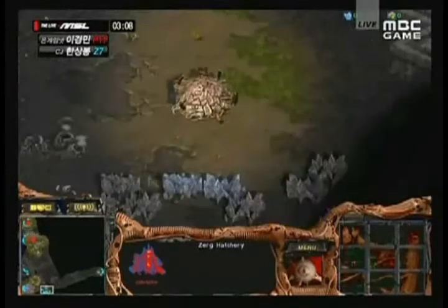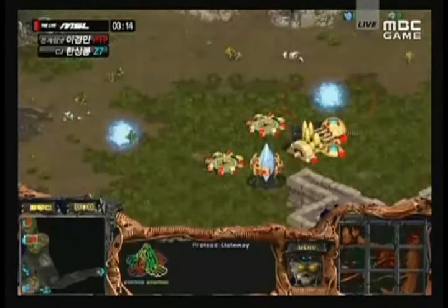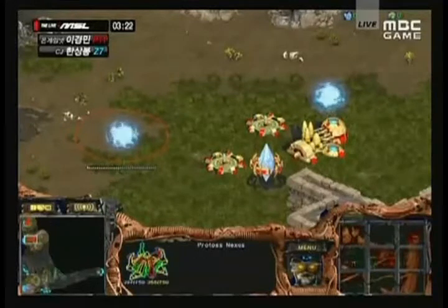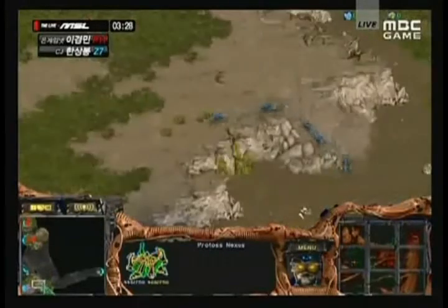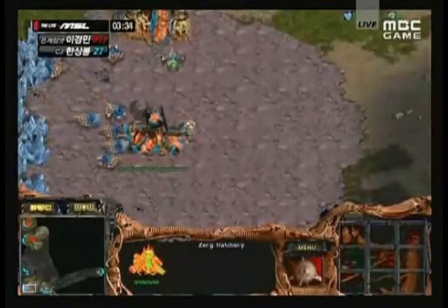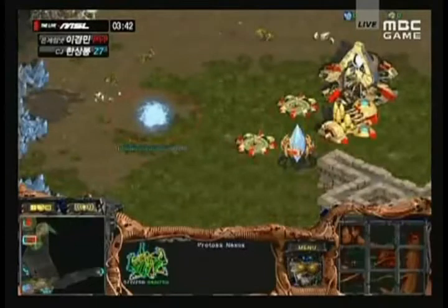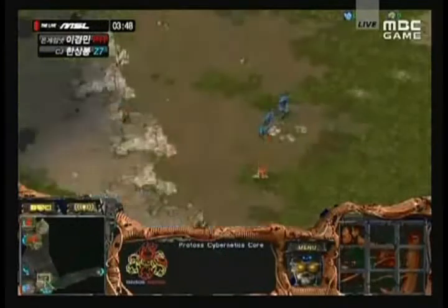A three-hatch build — interesting. Three-base build from Quanro. He's putting down a third hatchery quite a long way from his natural and from his main, at the 4 o'clock. We're going to see whether that turns out to be a bad thing and makes him overextended, or whether it just helps him out. It won't be spotted for a while. I think HoRang2 should be suspicious — there's no lair coming up yet. If this was a two-base build, there would be a lair. I don't even see gas for Quanro at this point.